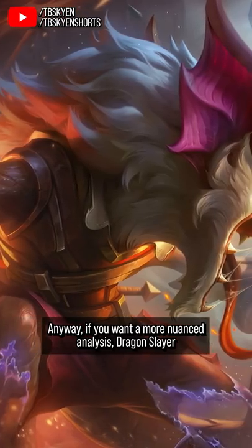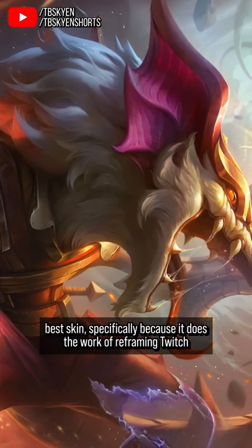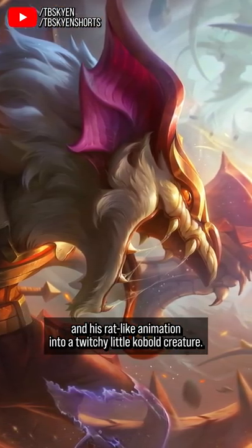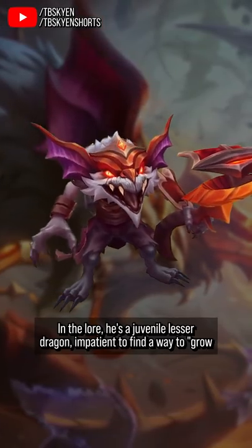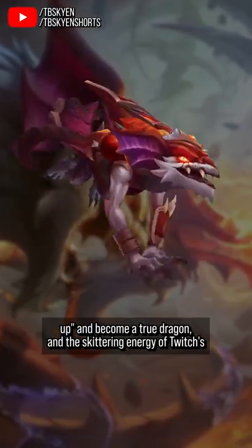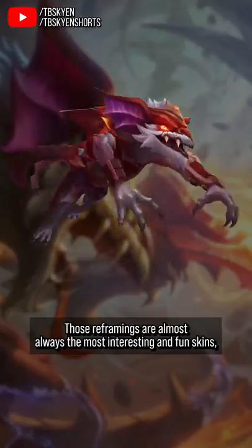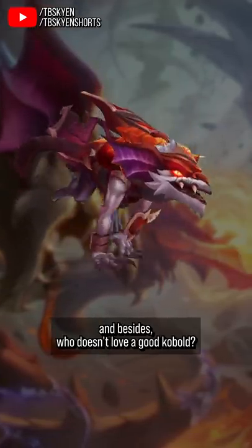Anyway, if you want a more nuanced analysis, Dragonslayer Twitch is his second best skin, specifically because it does the work of reframing Twitch and his rat-like animation into a twitchy little kobold creature. It uses the model, rig, and animations that are already there to tell a different story. In the lore, he's a juvenile, lesser dragon impatient to find a way to grow up and become a true dragon, and the skittery energy of Twitch's standard animations work well with that character also. Those reframings are almost always the most interesting and fun skins, and besides, who doesn't love a good kobold?